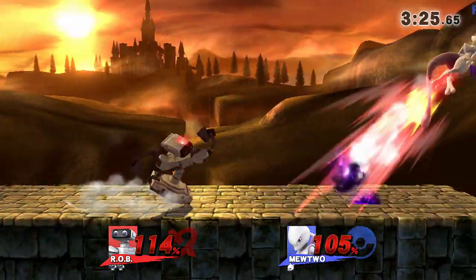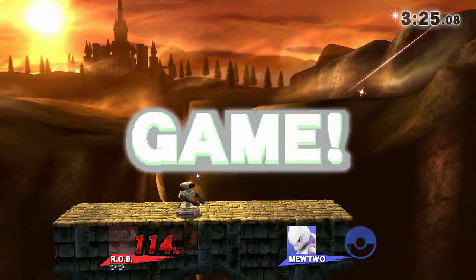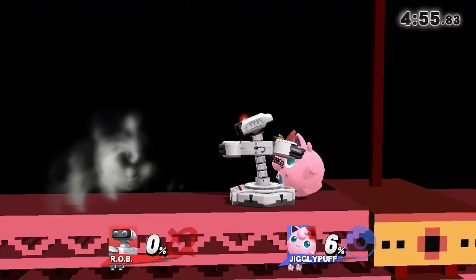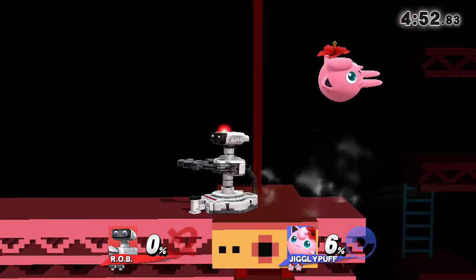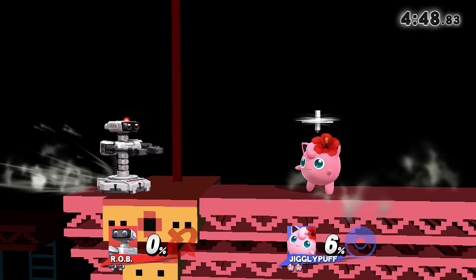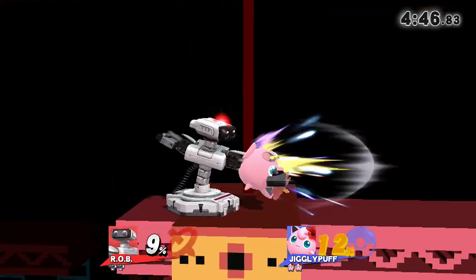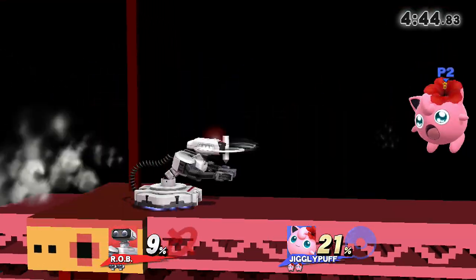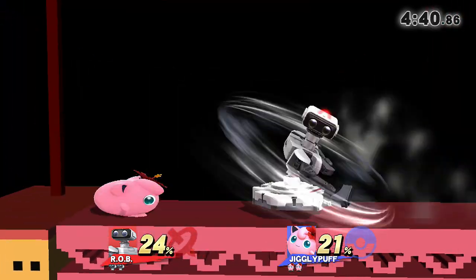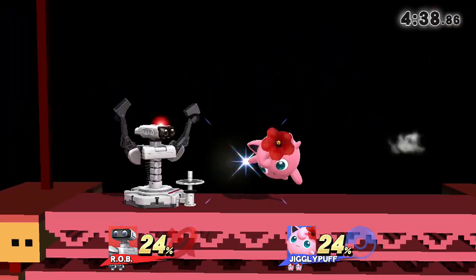Look at that side-B reflection — Mewtwo wasn't wary of where he threw that shadow ball and I make him pay for it. As far as recovering to the stage goes, it's not amazing, but you have that side special to reflect projectiles or to just hit an opponent trying to edge guard you close to the ledge. It'll back them off, especially with that final punch.